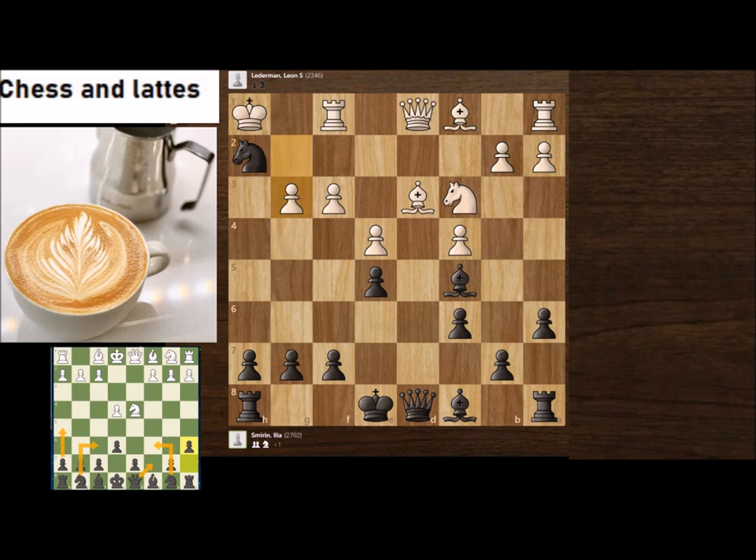On Nh2, if White tries g3 to cover the h4 square, then h5 is very strong. If the king takes, you play Qh4. You're threatening checkmate. If White doesn't take the knight and tries to chase it, you come with the bishop — a super strong bishop — and Rook g1, Qd7, coming here. White is lost.